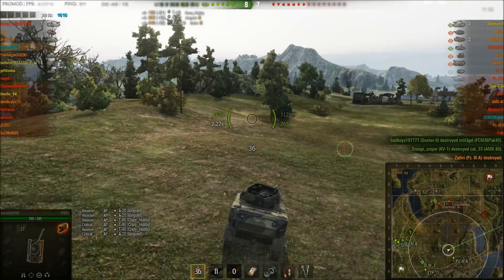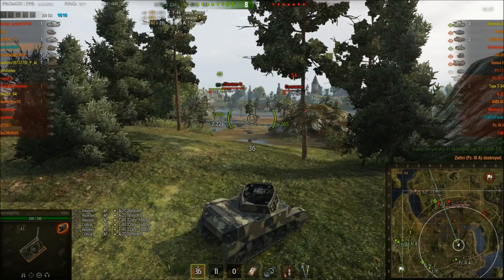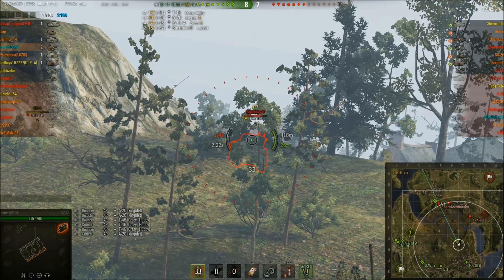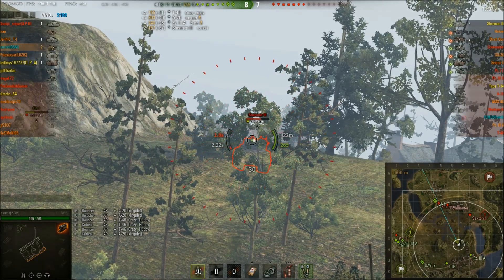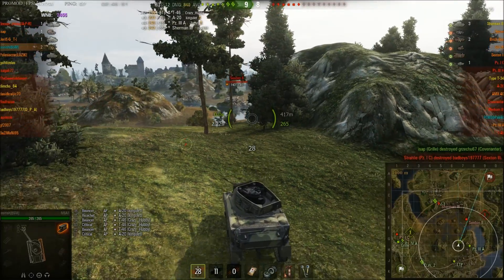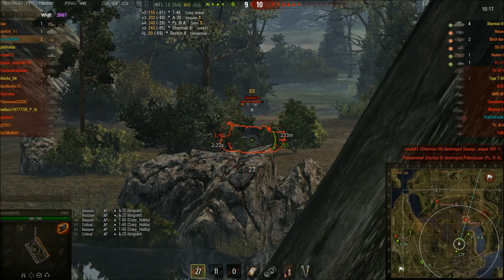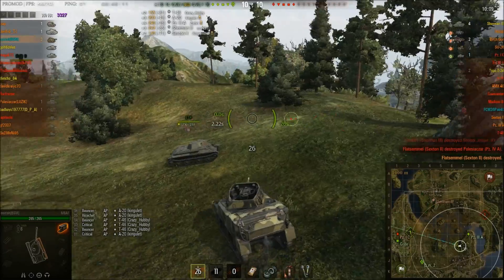There we go — kill number two. There's an RT on the enemy team and a Sherman 3, which is a dangerous tier 5. We don't have much to aim at but we still manage to sneak one in. I only have a small fraction of his turret visible, but when we let the gun aim in fully we can pen him. Kill number three — this thing is a little beast.